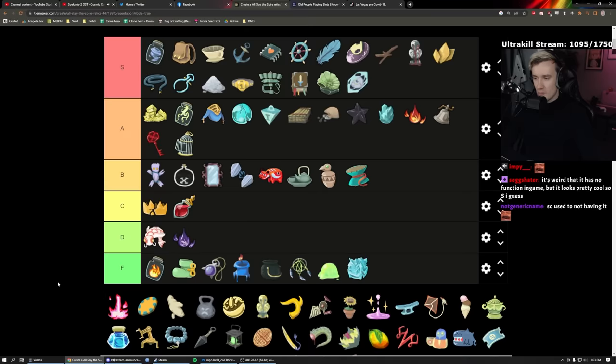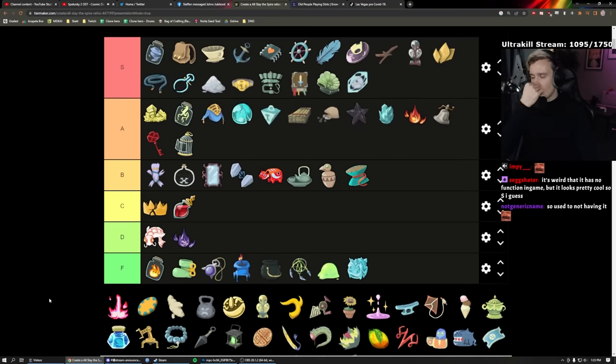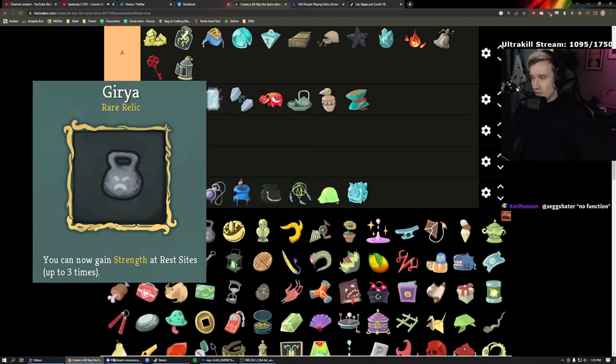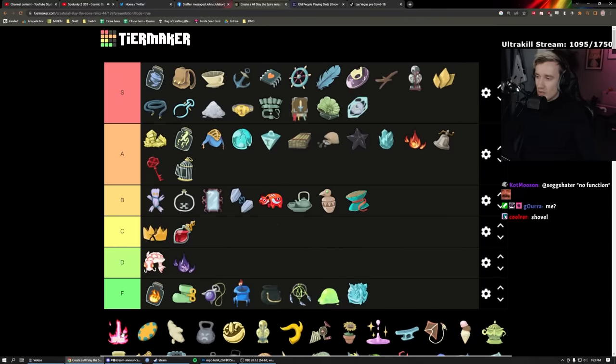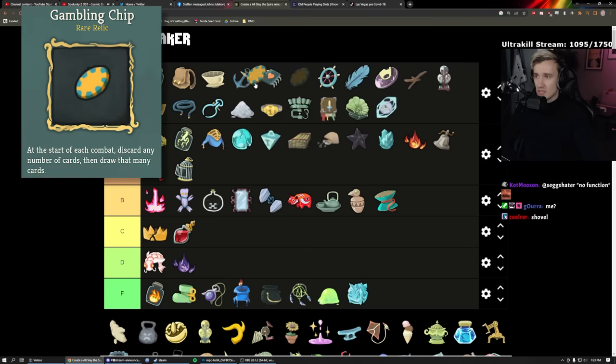Fusion Hammer: gain one energy but you can no longer upgrade at bonfires. Very much takeable if you have Hypothesis, or Armaments on Ironclad, or the upgrade eggs. But a lot of the time it's very detrimental — what else are you going to do at bonfires? If you have Gremlin Horn, Dreamcatcher, or Shovel you have something else to do at bonfires and maybe you can take it. High B — when it's good it's free energy, but situational.